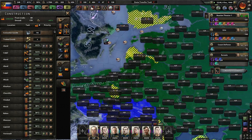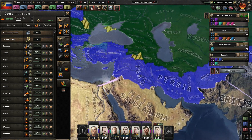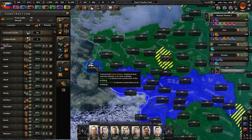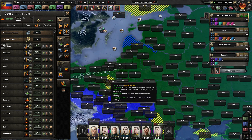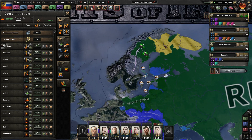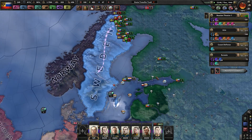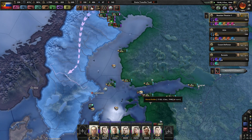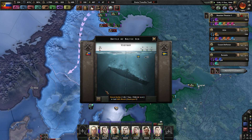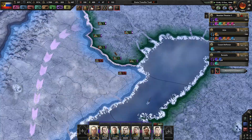I want to build you up first. Tsargrad would be extremely important to build up — anywhere we might fight the Allies. Germany most definitely. We definitely want it where we've already placed them. Crimea. I only put about 200 naval bombers here anyways, so that's not bad for what they're doing.